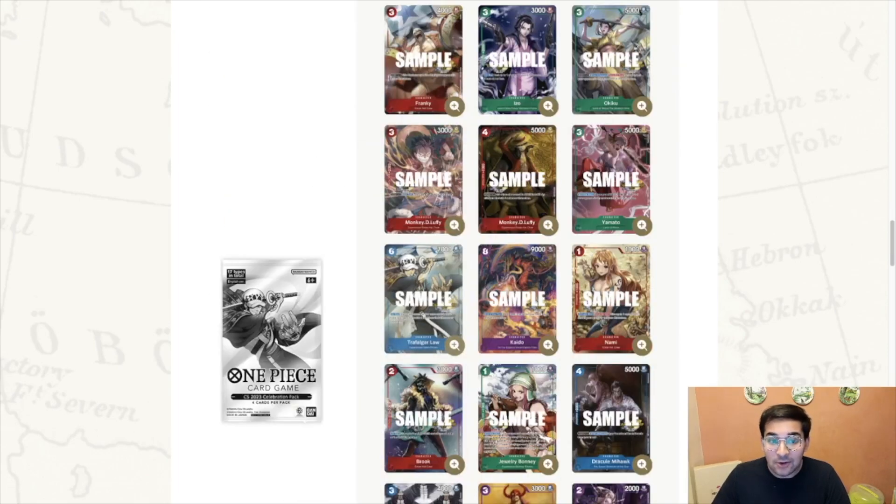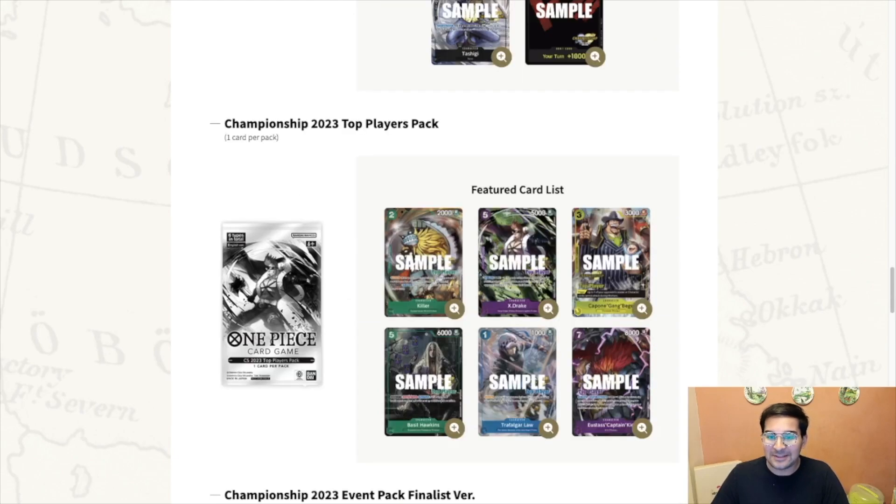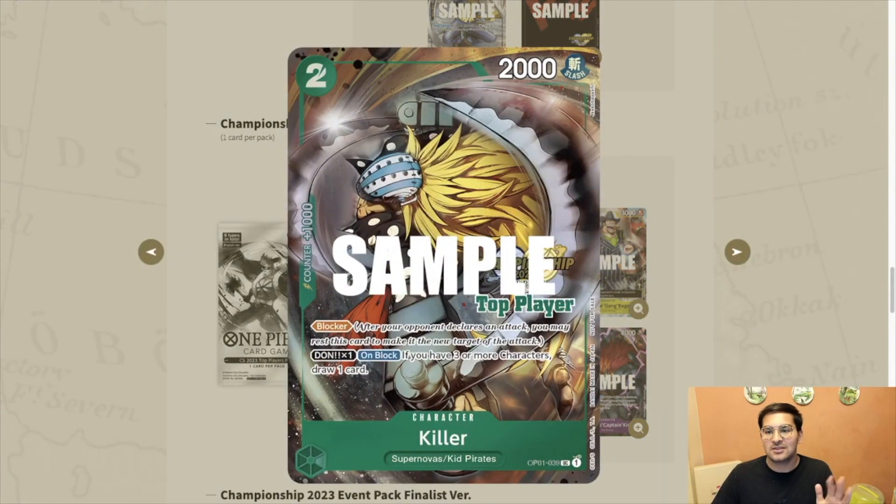The celebration pack is where the money is going to be by and large, but there's also a lot to be had from the event packs. As a reminder, for showing up you get one event pack and two celebration packs - very good. Now the top players pack: you get one card per pack. If you make top 64 at a 2,500-man event you get one of these. These are all going to be like £1,000 a piece - there are six individual ones, so the odds of getting one you actually like... dividing 64 by 6 is about 11. So there are going to be about 44 of each in the world at minimum - probably maybe 200 of each out there. They're very rare, much rarer than these top 32 and top 64 promos.